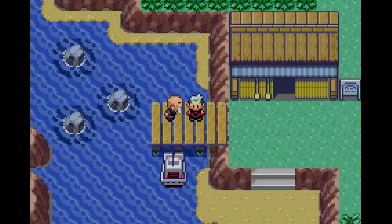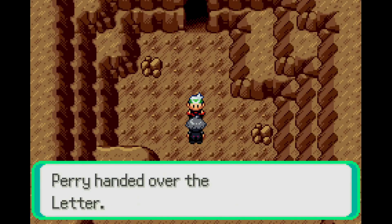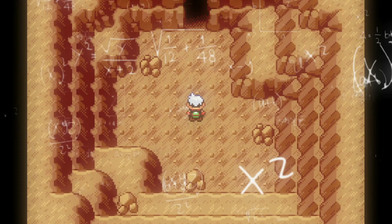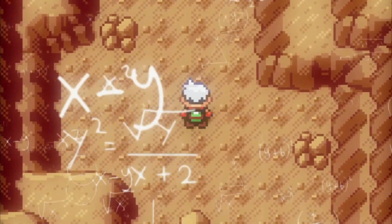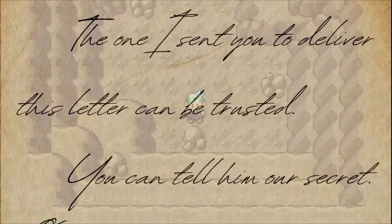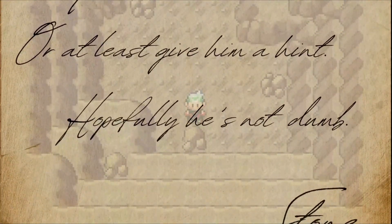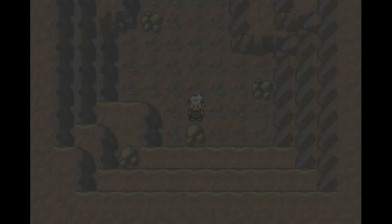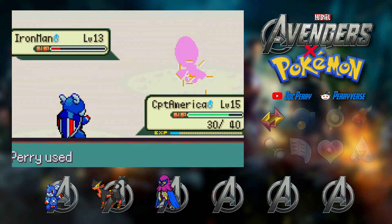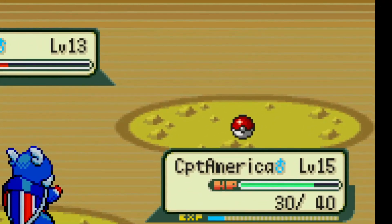We headed straight to Dewford Town to deliver a letter to a man who, according to Mr. Stone, would give me something useful. I handed him the letter which made him uncomfortable and he just bounced. I wondered why — that's Steel Wingman hiding in this cave. The letter read: 'Dear Steven, the one I sent you to deliver this letter can be trusted. You can tell him our secret, or at least give him a hint. Hopefully he's not dumb. — Stone.' Our new member! There's no way I'm going out of this cave without catching this, and fortunately we got it on the fourth try.